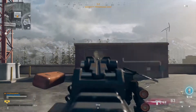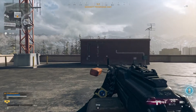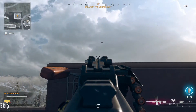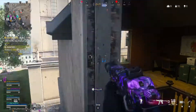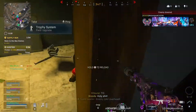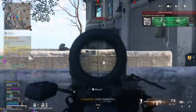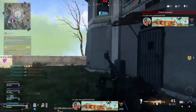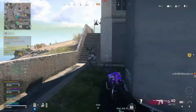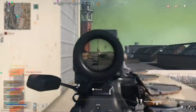Here we have the recoil pattern for the PKM. As you can see, there's pretty much a straight line. Obviously if you let the gun go for all 100 bullets it'll go into the sky, but with attachments you're definitely controlling this gun — it's very easy to control. This is my new class setup with the PKM; this time I'm using the stock instead of the stifled tape to see if it could make it a bit faster.